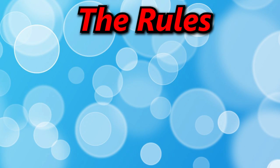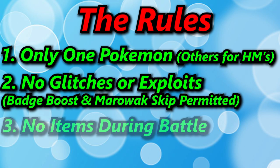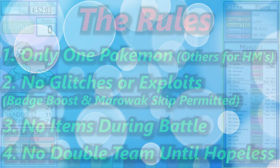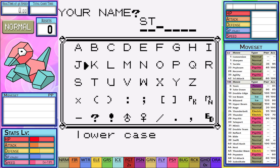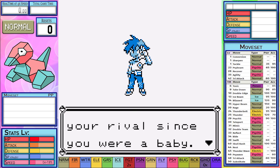The rules are the same: I will only be allowed to use one Pokemon; the others will only be there for HM purposes and not allowed to be used in battle. No glitches or exploits except the badge boost glitch and Marowak skip. No items used within battle. Lastly, no using Double Team until the run seems absolutely hopeless. I will do my best, but I will make plenty of move and routing mistakes. However, I will get better over time — please be kind and let me know of any advice you may have to speed up my runs. I am writing this script after the run.